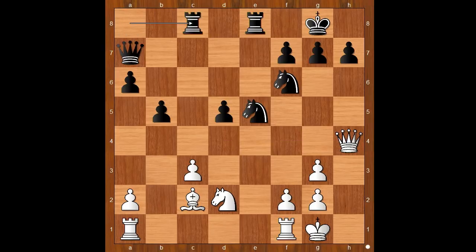Rook from a8 to c8. g4, intending g5 — and when the knight moves, queen takes on h7. How to prevent g5? What would you do? Karl Schlechter played rook takes on c3.